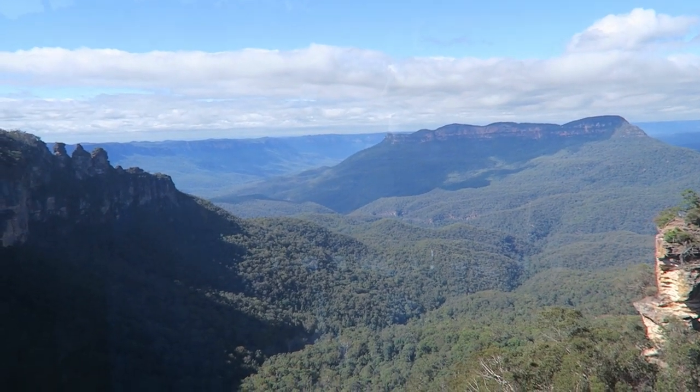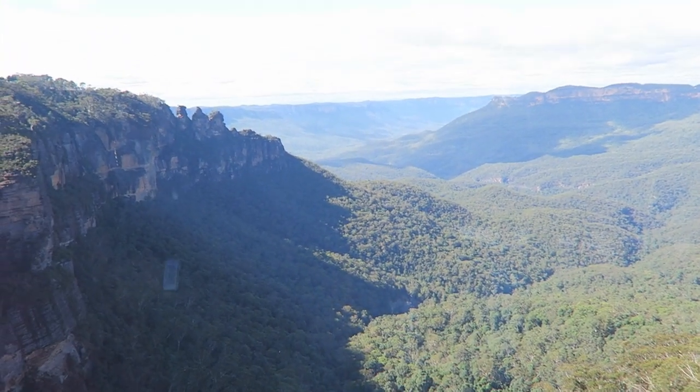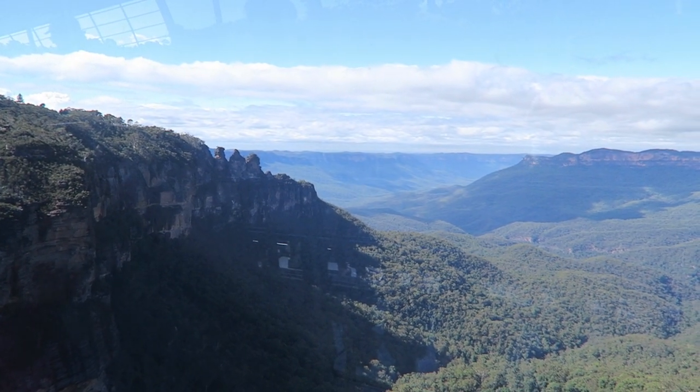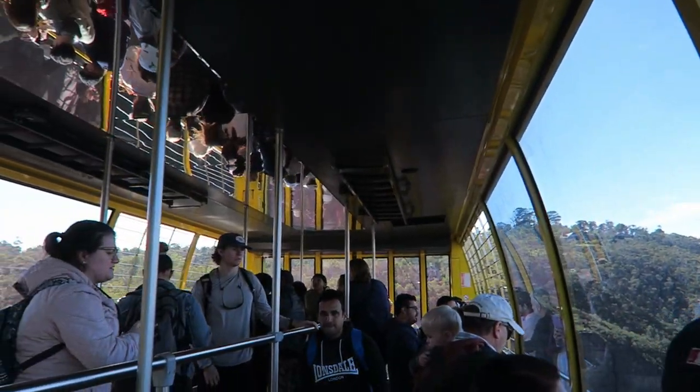In the middle of the valley too, there's that large flat-top plateau, known as Mount Solitary. During the 2019 fires, the top of that went up in flames. You'll see a little sort of rise in that — there's a little hill as well, a little rock formation that is known as Royal Castle.